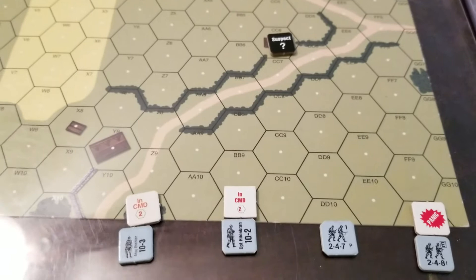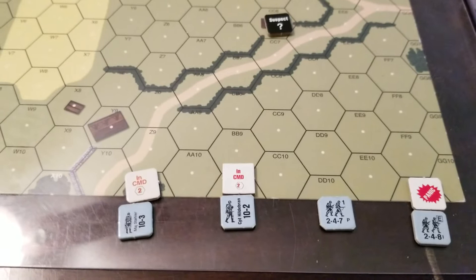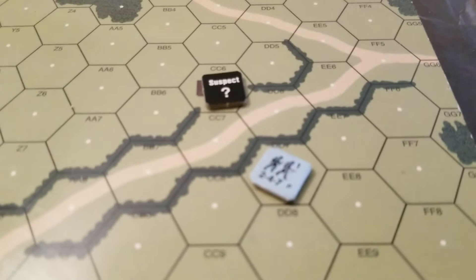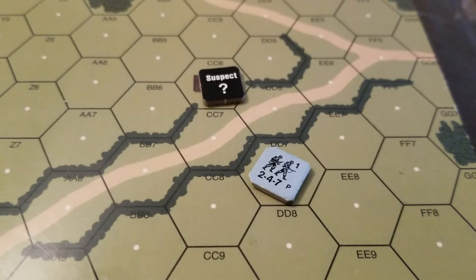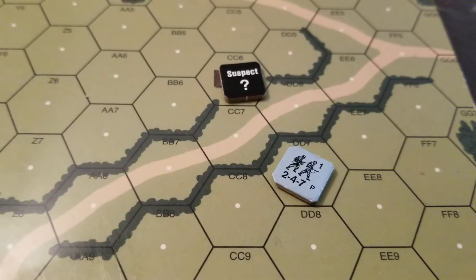I look forward and I see a suspect counter a few hexes away. My plan is to try to activate him by moving up the 2-4-7, much the same way that we try to expose concealed counters from the enemy when playing face to face. I will move him now. The 2-4-7 half squad has moved to within 2 hexes and in line of sight of the suspect counter at Charlie Charlie 6.